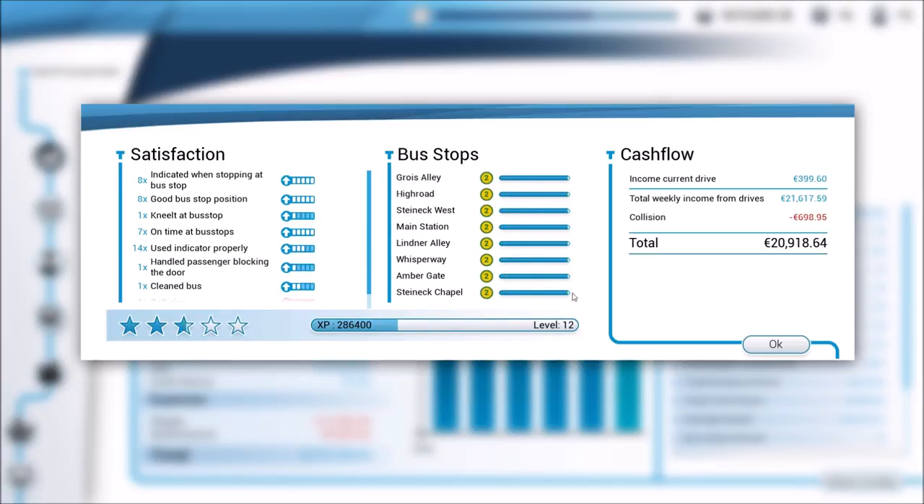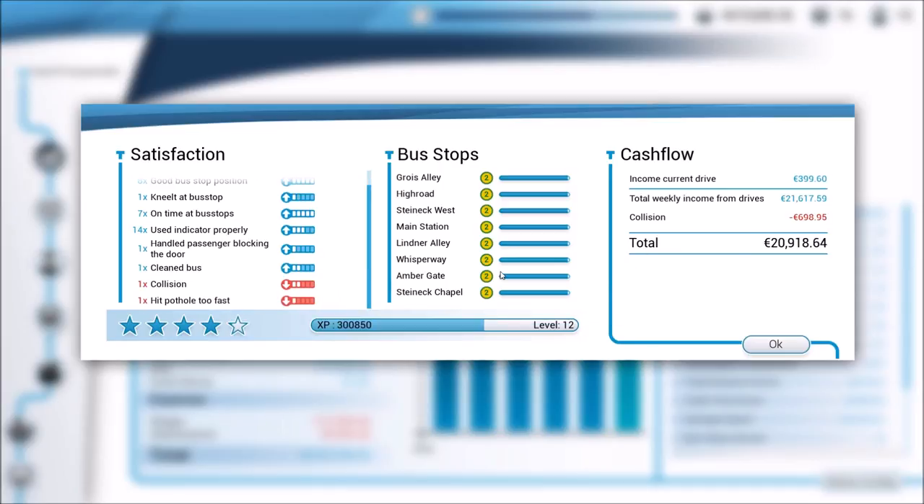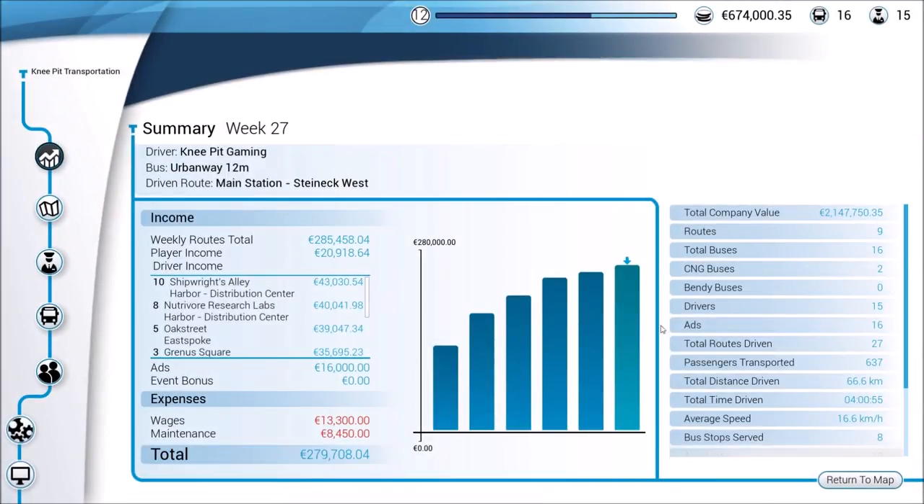We'll go ahead and click on end right now. Not terrible — look at how close that is, they're taunting us. I had one collision and we hit a pothole, but other than that, not too bad. We made $20,900, which is more than I thought we were going to get. But of course, because we have so many routes and so many drivers, we made $279,708.04 — not bad at all. That's one of the things that makes it easier the deeper we get into the game, always knowing we've got all this money from the AI bus drivers working for us. That takes us up over $674,000 total.